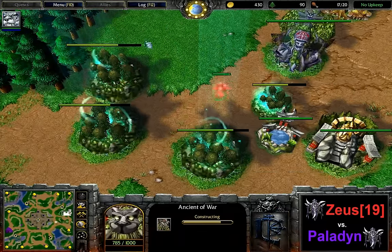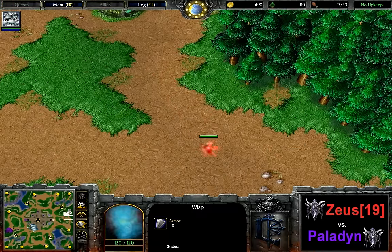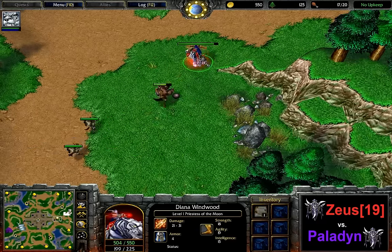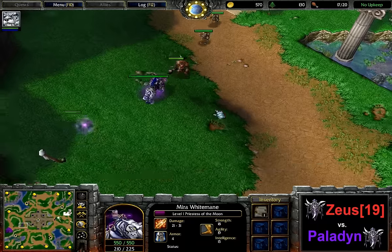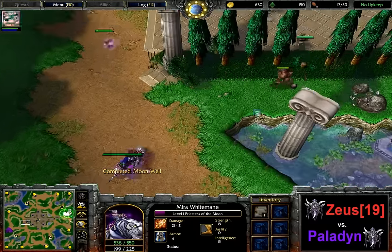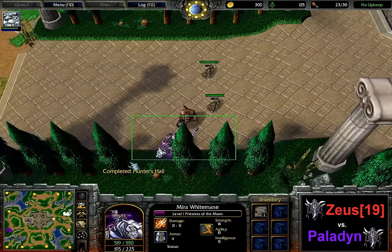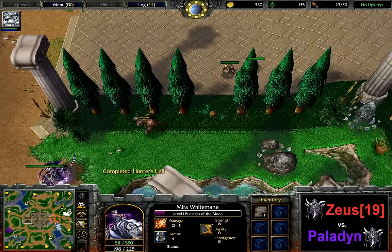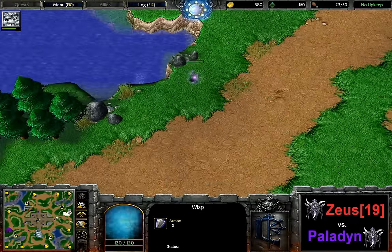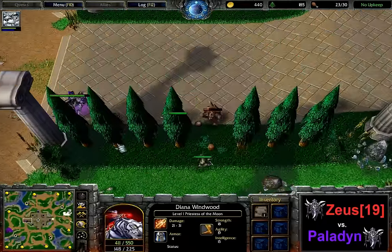Second moon well. Zeus is heading towards the bottom perhaps, just to do some scouting — not to miss any sneaky ancient protectors or anything like that. Both of them are starting to creep with their lone priestesses. There's no Ancient of War creep or anything that would be harass-worthy on the other side, so they've got to make the best out of this rather useless time before the first hunts are spawning. Pretty active wisp spread here early on by Paladin, whereas Zeus is keeping the wisps inside his own main base so far.